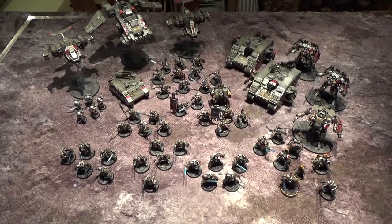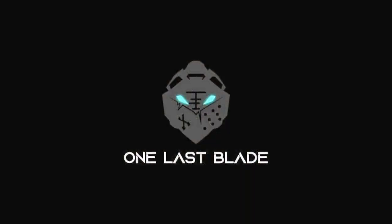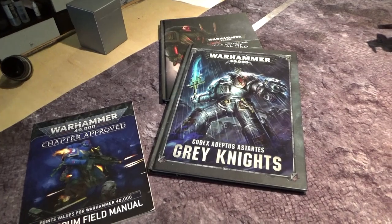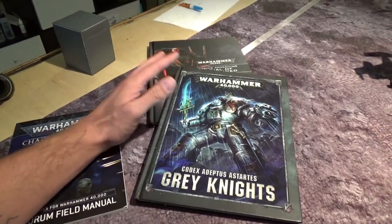Welcome to One Less Blade. In this video I'm going to be talking about how to make a Grey Knights list in 9th edition of Warhammer 40,000. The first thing I'll be talking about is resources — all of the various books and things that you need in order to make a list and play a Grey Knights list properly.